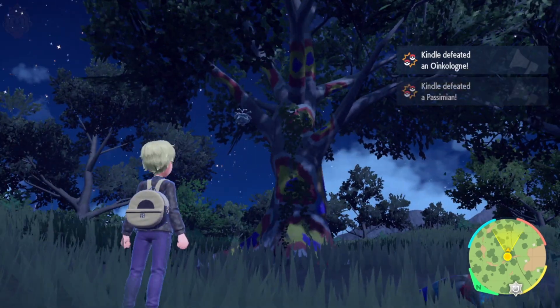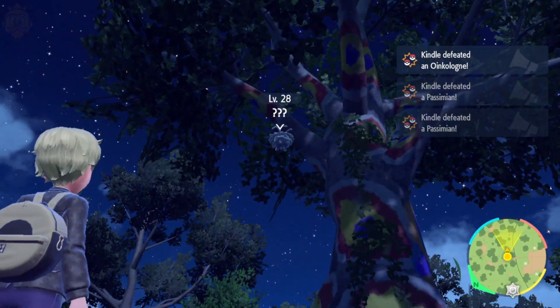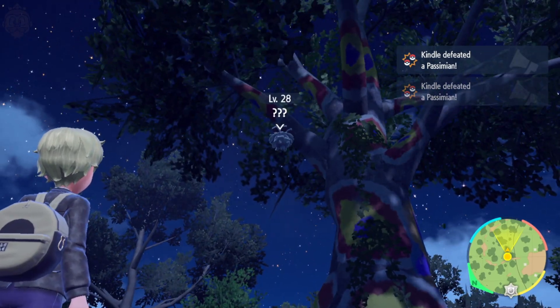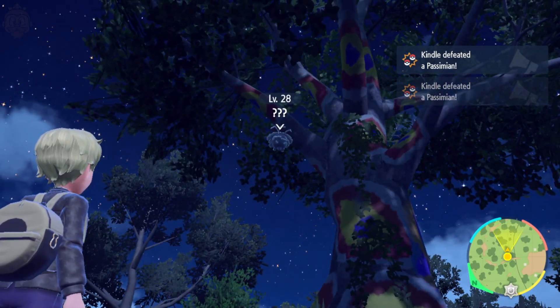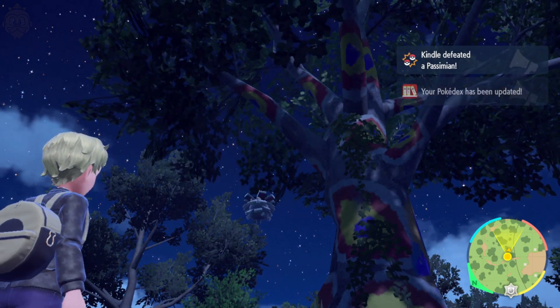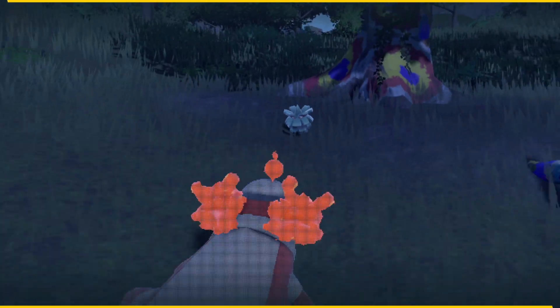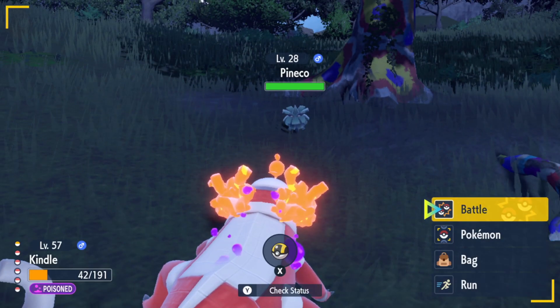So holding the left trigger, you can go into an aiming mode like this, and then you can look at the Pokemon that you want to aim at. Once you've done that and you have your target, you can press the right trigger, thus throwing your Pokemon at the Pokemon on the tree.